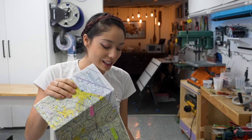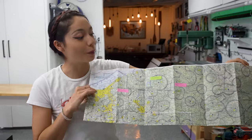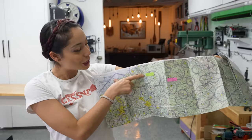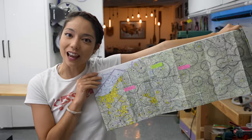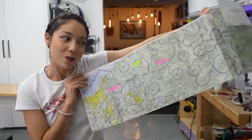Hey everyone! Xyla here! Welcome back to my channel. I have had this map sitting in my closet for years — it's the paper sectional that I did all of the flight planning for my private pilot's license on. It's got all of my scribbles as a little baby student pilot, with notes about flight following, VORs, and all that jazz. And I thought today would be a really good day to turn it into a little aviation-themed bar top. So that's what we're going to do.